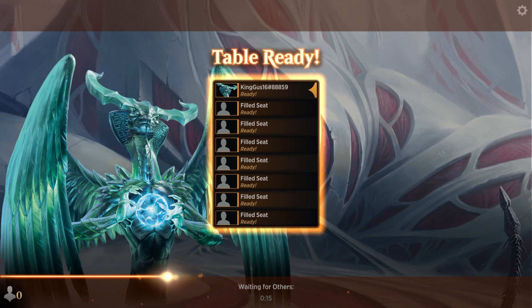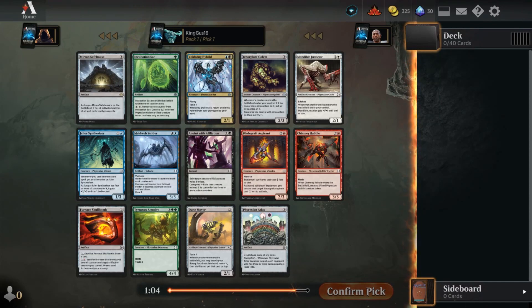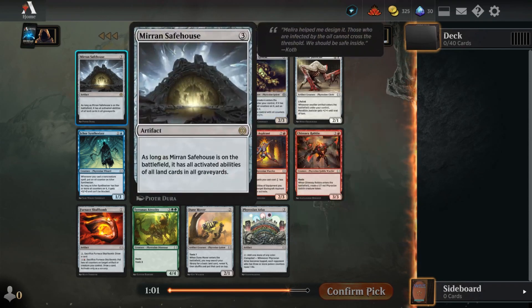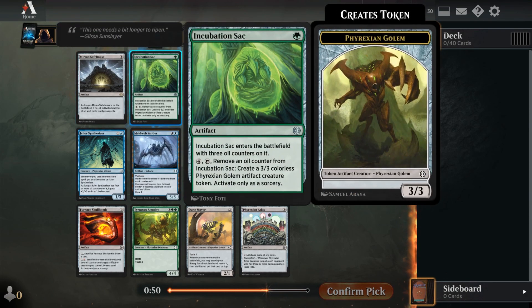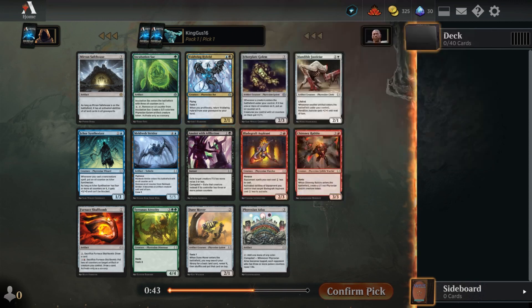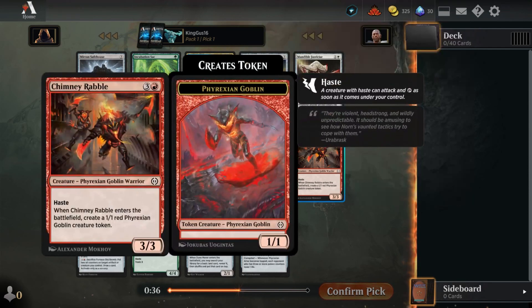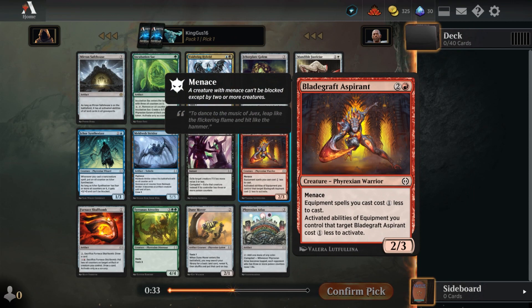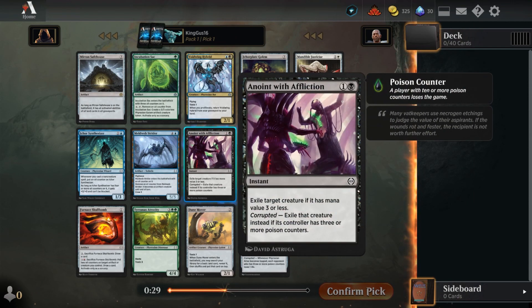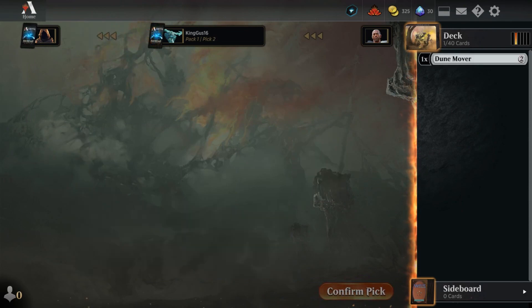Alright, pack one. What does Mirin Safe House do? As long as Mirin Safe House is on the battlefield it has all activated abilities of all land cards in all graveyards. Nah, forget that. What else we got? No incubation, no. Boiling hybrid, maybe? No. You know what, take the Dune Mover.